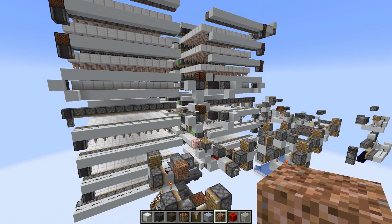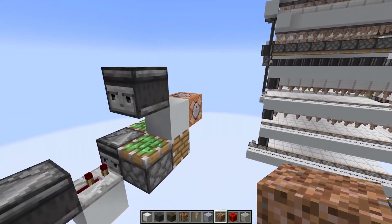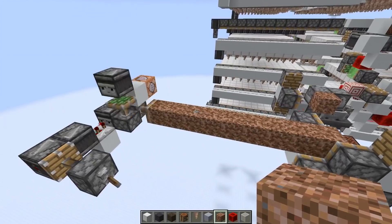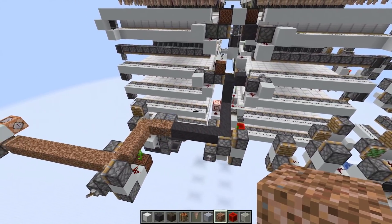The idea of this contraption is that you would directly hook it up to a rooted dirt farm, or you place some rooted dirt manually. I've got a setup here with a command block that places the dirt for me. I'm just going to turn it on — it works at one block every four ticks, or 18,000 ticks per hour.